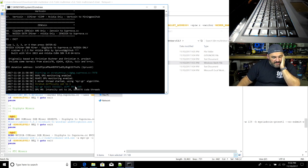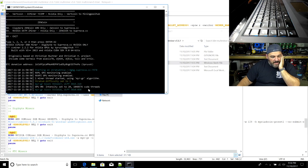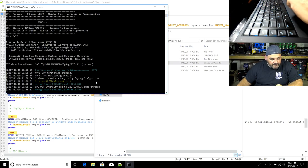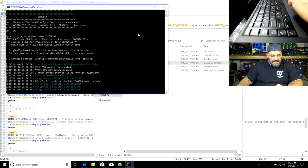Digibyte is connecting to Supernova — and it connected. Now we're already running because it passed the credentials, it knows we're a miner on there, and it's running. Now we're mining Digibyte on Supernova using this laptop.